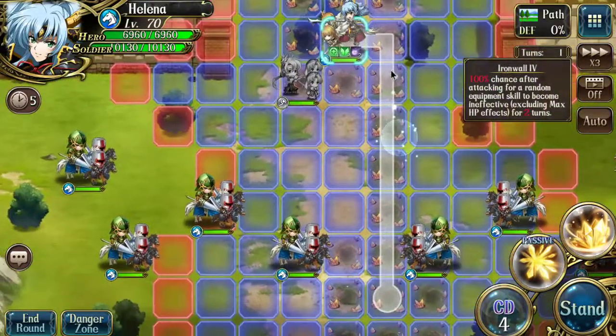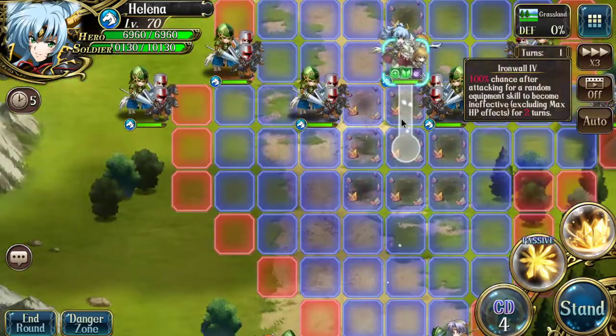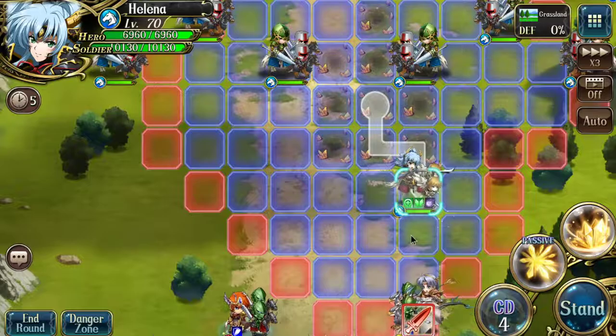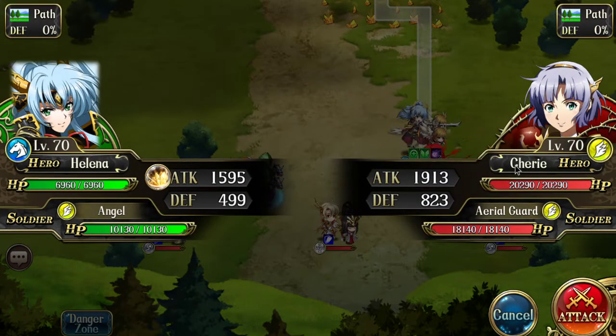So without triggering breeze, we already moved 1, 2, 3, 4, 5, 6, 7, 8, 9, 10, 11, 12, 13 — without breeze, you can engage someone 13 blocks away, which is outranging most units in the game.